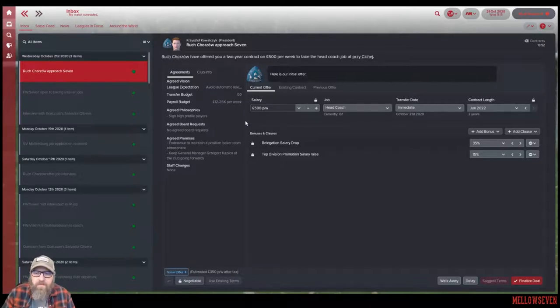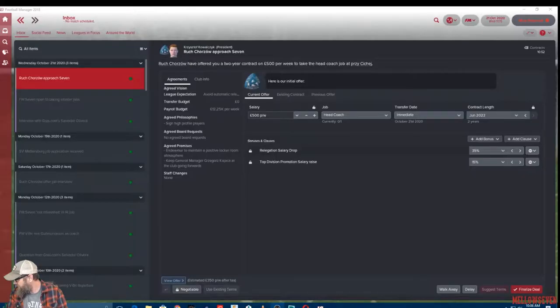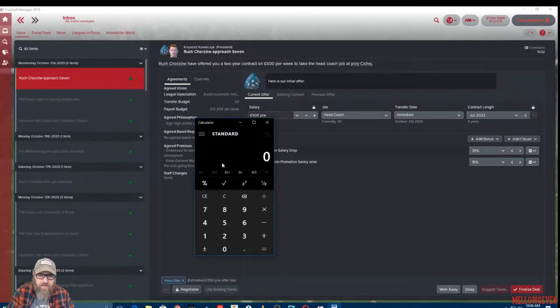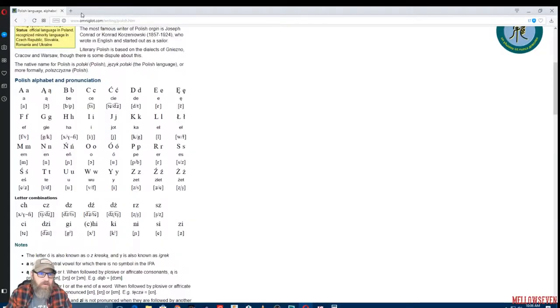They're willing to pay me $500 per week, which comes out to — let's see — 500 times 4 equals 2,000, times 12 equals 24,000. So that is 24,000 pounds per year.